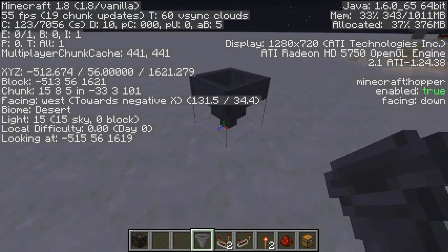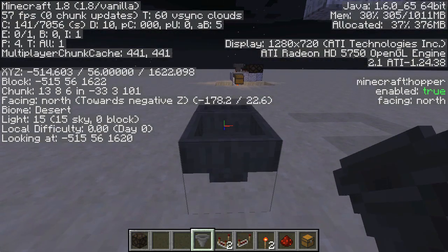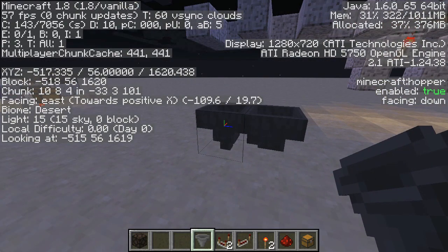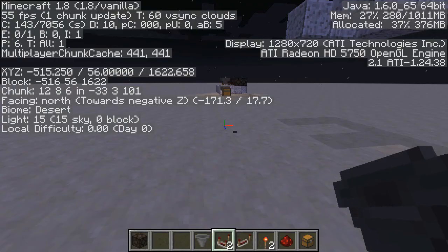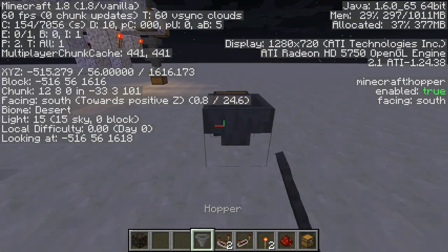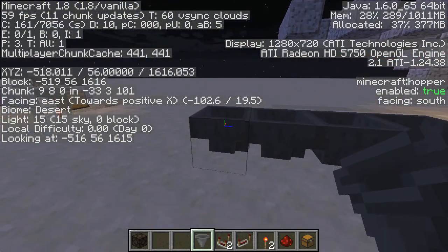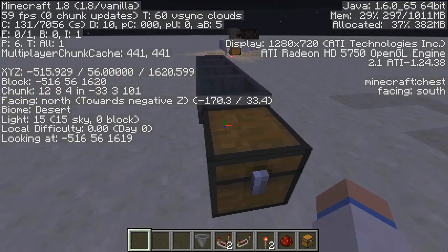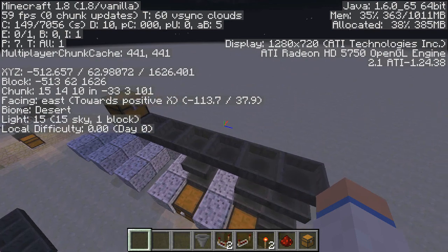To get hoppers to work in the right directions: when you first put a hopper down it's pointing straight down. If you look at a target block, crouch, and then place — you can see it's now facing the item you were looking at. For example, if we have a chest and we want everything to go into it, we put the chest there, crouch down and place, and we can see it's pointing towards the chest. If I put this redstone lamp in here it would very quickly go all the way through there and appear in the chest — and that's the basics of this tileable item sorting system.